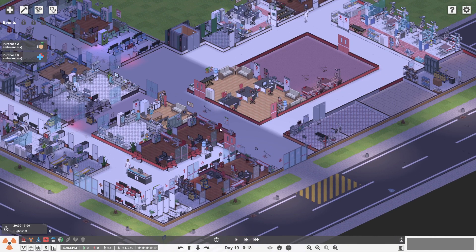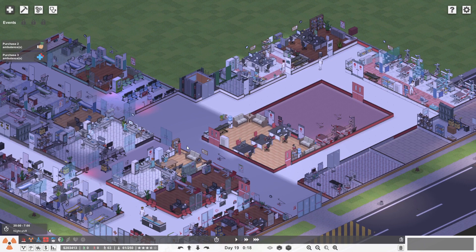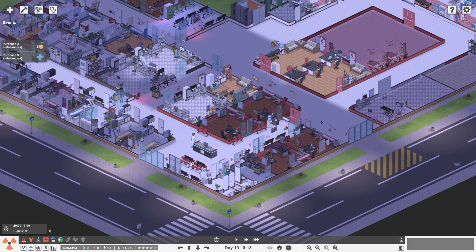I thought our setup was getting a little messy, so what I've done is I've kind of separated the doctor's rooms — where the patients hang out most of the time — from the hospitalization areas. There's one little thing here with this corridor section that I could probably do with changing. For now, this is where the doctor's rooms are: six of them over here.